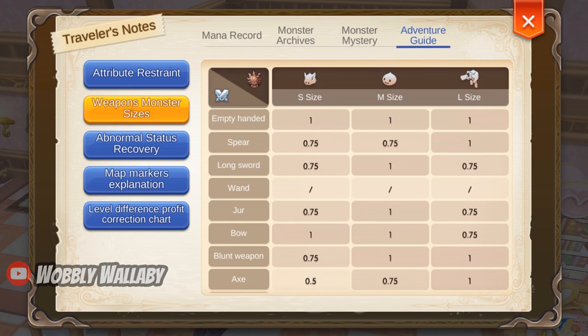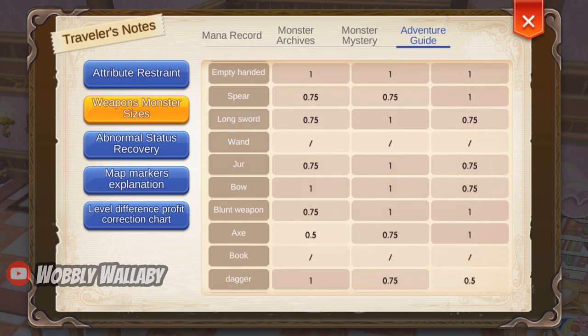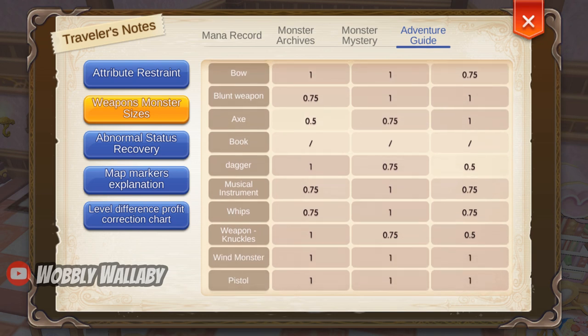Here is the weapon monster size chart from the traveler's notes. For example, for axes at the bottom of the chart, you'll do 50% damage to small monsters, 75% damage to medium monsters, and 100% damage to large-sized monsters. Refining to 6 means you'd be doing 100% damage to small- and medium-sized monsters. You can see some weapons have 100% damage against all sizes, such as wands, books, the wind shuriken, pistols, and rifles.